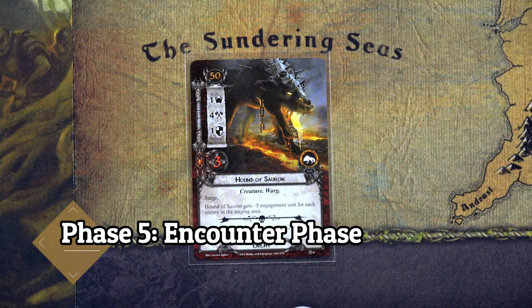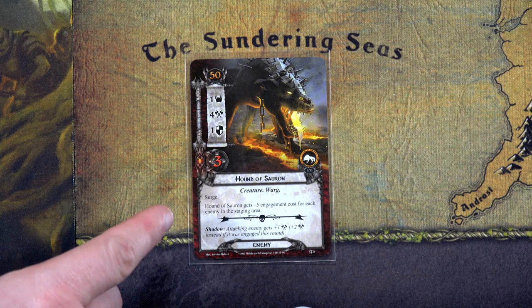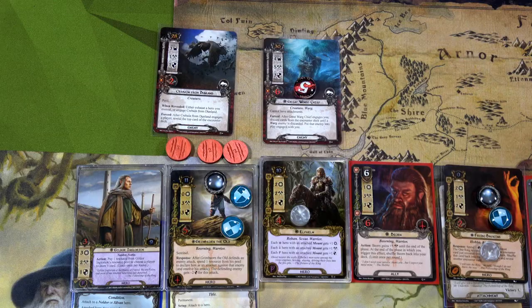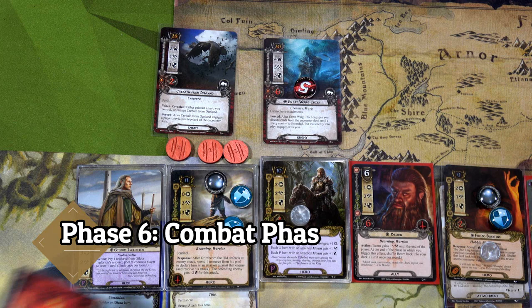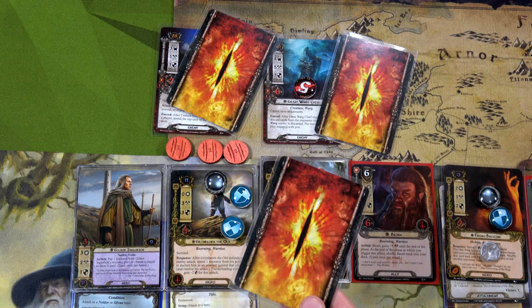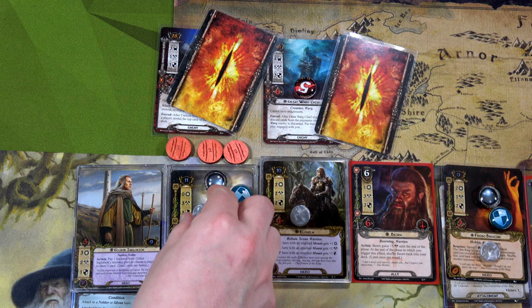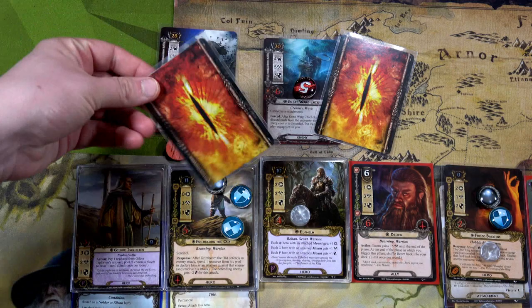Moving to the engagement phase, we have two Hounds of Sauron but their threat is only about 43. I'm going to have the Hobbit deck optionally engage one — Sam's ready and we get to draw a card. We draw the Master of the Forge, which will be really helpful. Moving to combat phase: the Great Varg Chief gets a shadow card, the Dunlant bird gets one, and the Hound of Sauron gets one. Grim Bjorn will defend against the Great Varg Chief and use his Armored Destrier to ready himself and discard the shadow card.